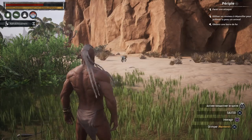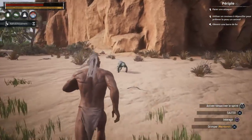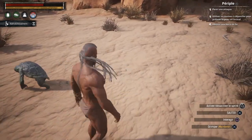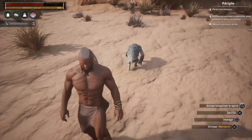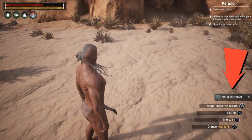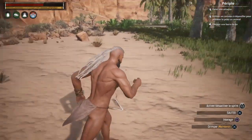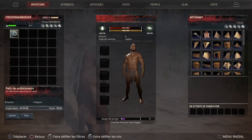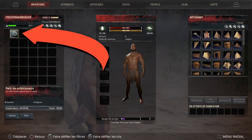C'est vraiment simple, ils ne se sont pas pris la tête. Pour vous approcher d'une espèce de tortue, vous appuyez sur carré, et normalement il est censé le prendre. Là, je l'ai eu. Vous voyez en bas à droite, ça a marqué que je l'avais. Si je vais dans mon inventaire, elle apparaît, elle est juste ici.